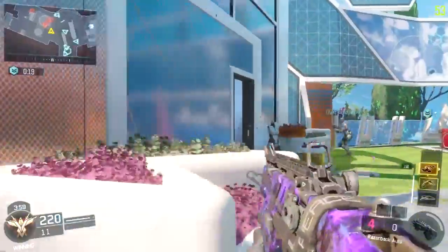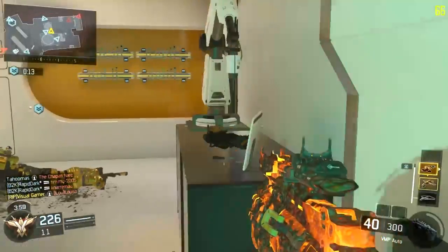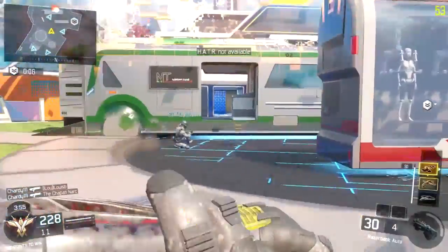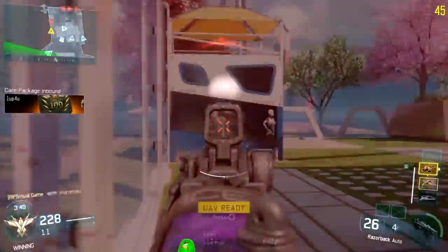Lastly, Fast Mags — you can swap this out for Extended Mags if you want, but I think 30 bullets in the Razorback is just perfect because you kill them so quickly, roughly five bullets per kill, which is really good. I personally prefer Fast Mags to reload a lot quicker, but you can swap it out for Extended Mags if you prefer.